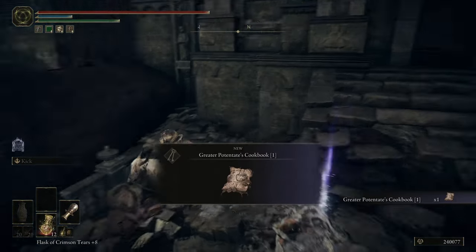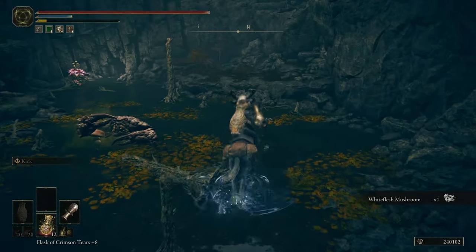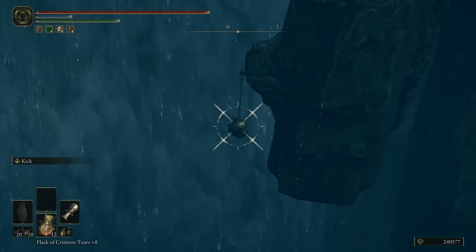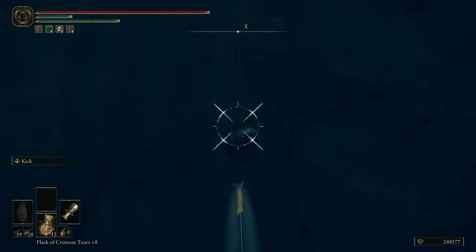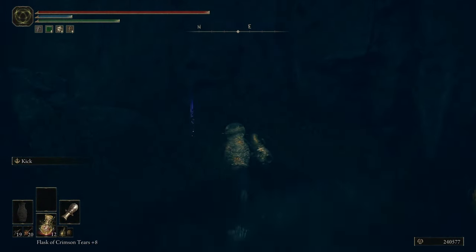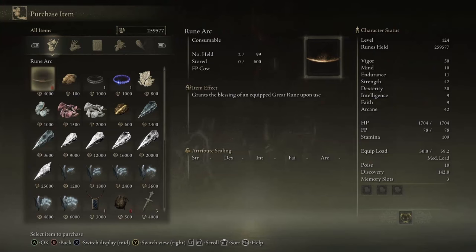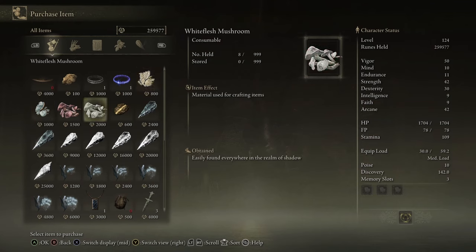It was time to gather some more new items. I head to the river to obtain a somewhat secret item — pots hanging down from ropes can be destroyed to drop key items. Two of these can be found at both ends of the river, and these are the mushroom seller's bell bearings. They allow me to buy toxic, red flesh, white flesh, and regular mushrooms from the Twin Maiden Husks back at the Roundtable, meaning I don't have to spend nearly as much time farming for materials.